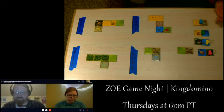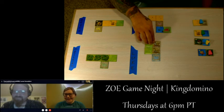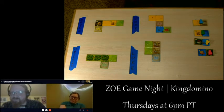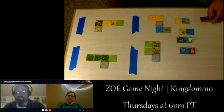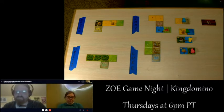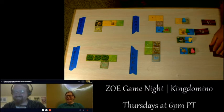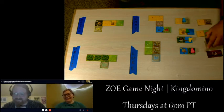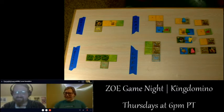Luke gets the last tile and orients it to square up with the other one. New tiles are drawn. The rules say you're not supposed to set up the next tiles until everyone's chosen, so you can't plan that far ahead — that's the point. It does take a moment, but this board game takes time.